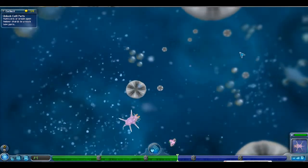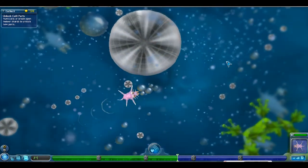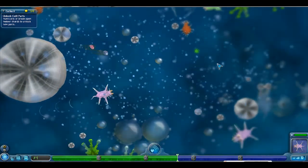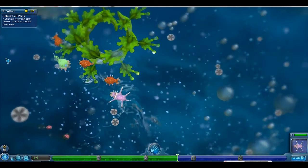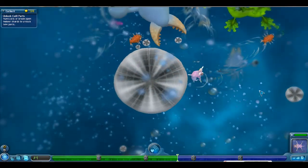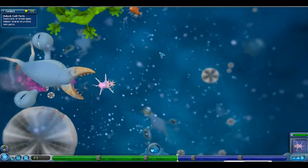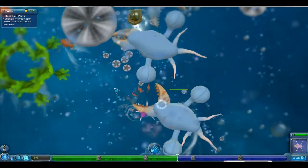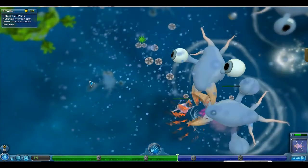It has a useful body part, if we can ever corner one. One interesting thing about the Cell stage of Spore is that the computer-generated creatures do not follow the same rules as the player-generated. This guy's going to try and eat us — he's got the red lines of aggression coming out of his mouth — but he's not going to be able to, because our spikes make it too difficult for us to stay in his mouth. We bounce right out.